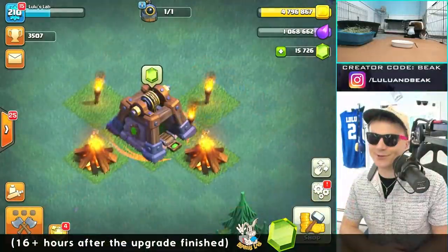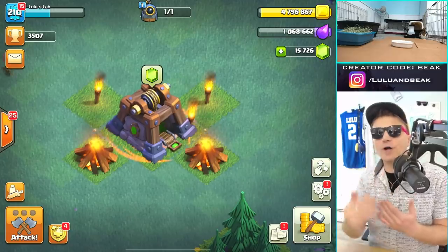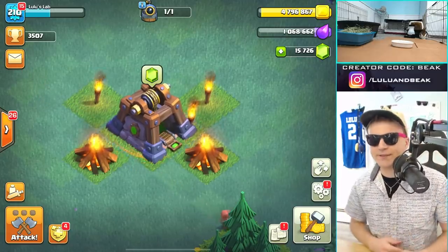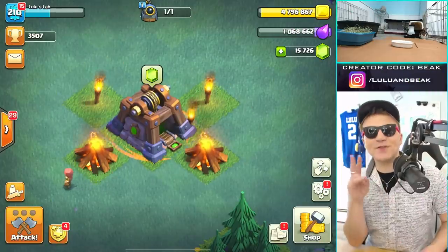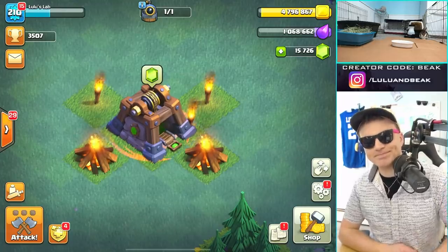That looks really cool, man. I just love the max gem mine — that's why we call it the gem factory. It's evolved into something else now. That being said, I do pray — seriously pray — that they do some builder base updates and give us more levels on this thing. Now that we got our two favorite things on the builder base done on both of our two main bases, what do you guys want to do next? Do it again?